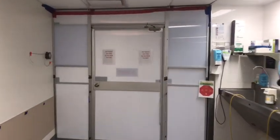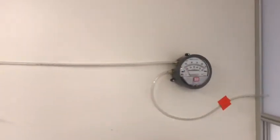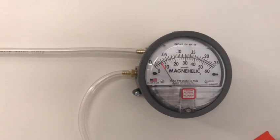Hey guys, just doing a quick walkthrough for those of you who haven't seen the new negative pressure room outside of OR2. There's our little pressure gauge indicating we're generating negative pressure.